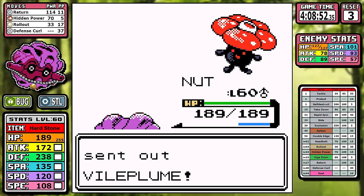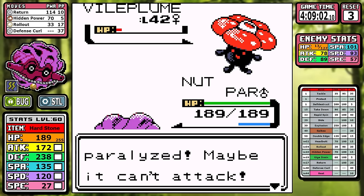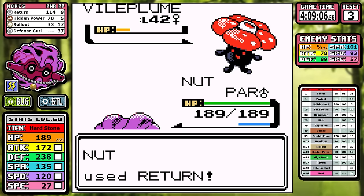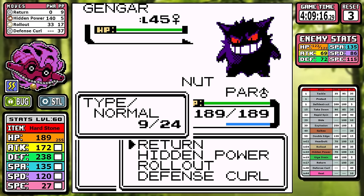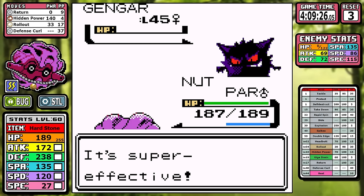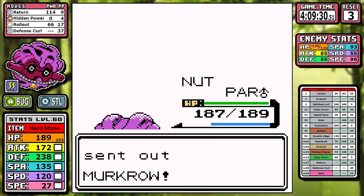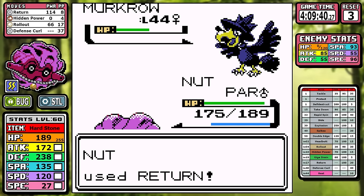From here the battle's over. We only needed to hit level 60 because of the binary nature of speed — we needed to outspeed that Houndoom — so we're more than strong enough to brute force the rest of the fight. Even in the absolute worst case where maybe we get paralyzed, cursed, take a ton of damage, and Murkrow pecks away at us for 17 turns, I still think we would win.